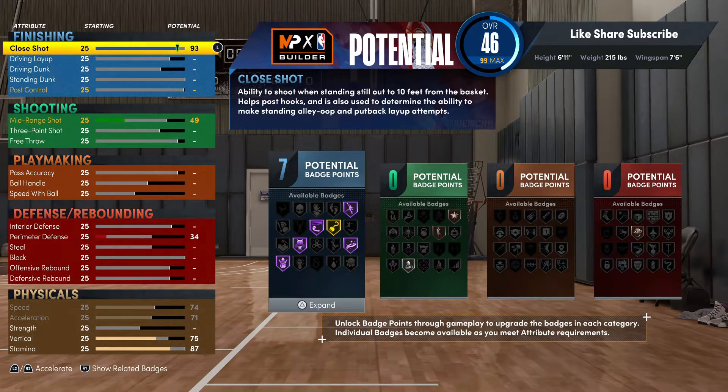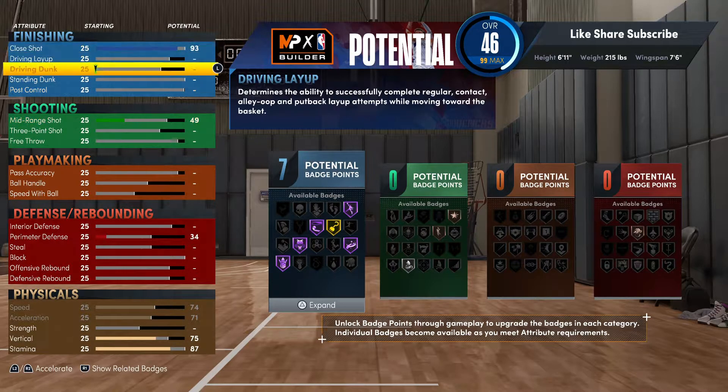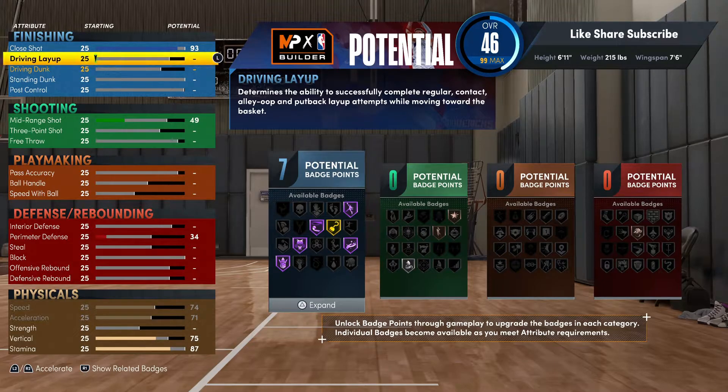You definitely want Hall of Fame Mouse in the House and Grace Under Pressure — that's a good badge. At the same time it's not needed by everybody on this build. It's like Consistent Finisher from 2K20 for me, so it's definitely a badge you can use. Your driving layup you want to put at 83.